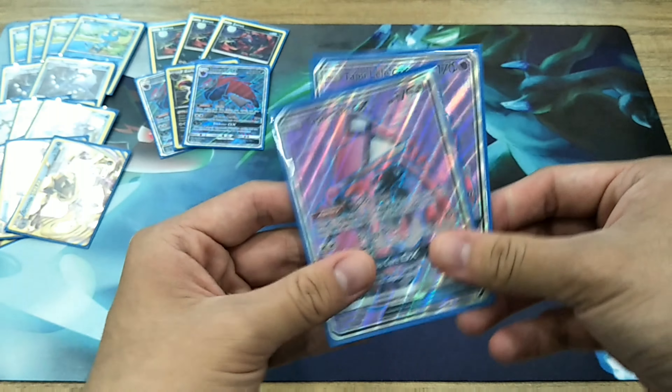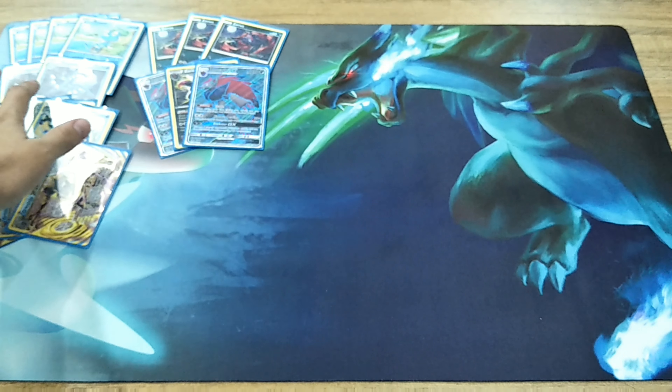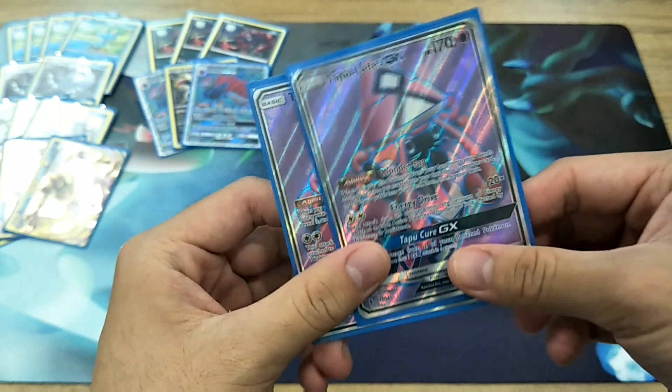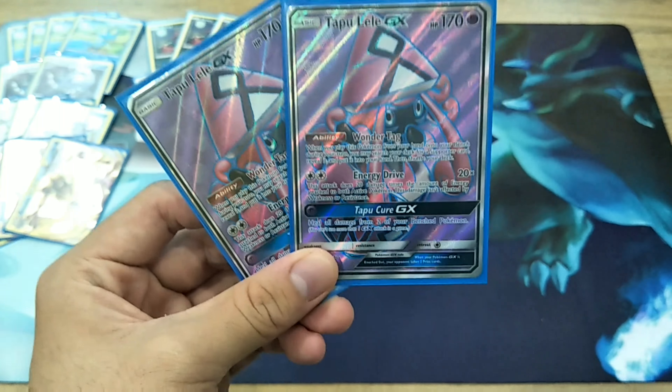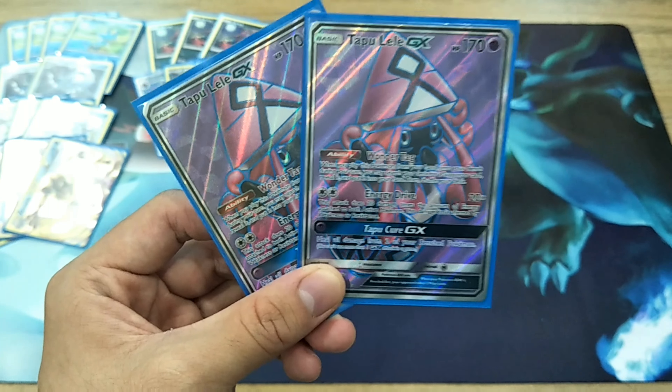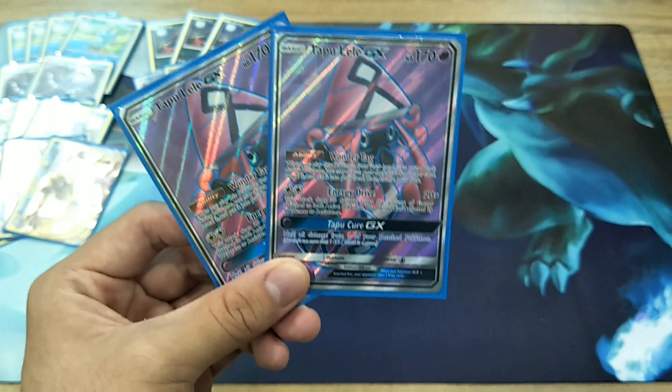Tapu Lele — if you guys notice, we only play two copies of Frogadier because we actually use Red Candy in this deck. Two copies of Tapu Lele, obviously for the Wonder Tag ability for a turn one Brigette.